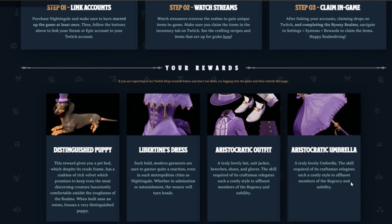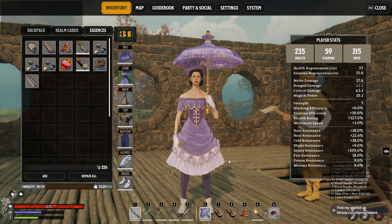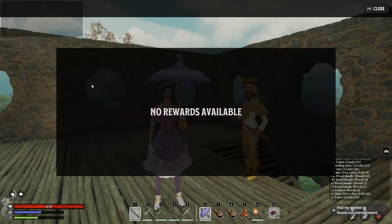Once you've watched eight hours of streams you will have unlocked the umbrella, the aristocrat outfit, the libertine's dress, and the distinguished puppy. But now what you've got to do is actually get these items to appear in game. I've noticed that people aren't seeing any of these items show up in their inventory until they've closed their game after claiming everything and then restarted. You might even need to close Steam and restart Steam, then open everything back up. You should be able to go to the system tab and then there's a rewards page that should have, if everything's linked up correctly, your rewards claimable there.